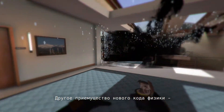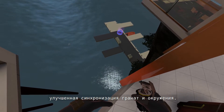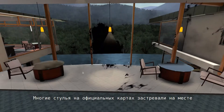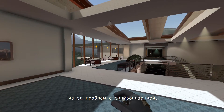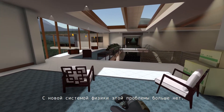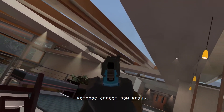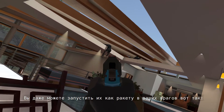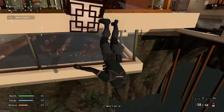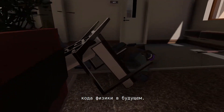Another side benefit of the new physics code is improved grenade and environment model physics syncing as well. Many of the chairs on official maps were kept stuck in place before due to synchronization issues. But with the new physics system, that's no longer a problem. Chairs knocked out of position could provide you with useful cover that can save your life. You can even send them rocketing into your opponents with some well-placed remote charges, like this. We're eager to see what else we can do with our new physics code in future updates.